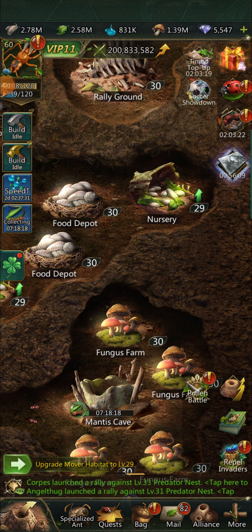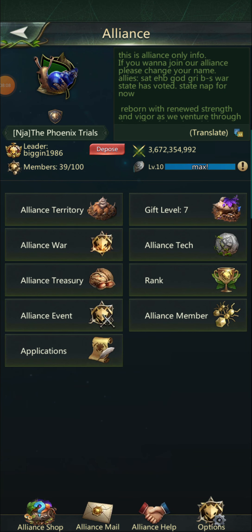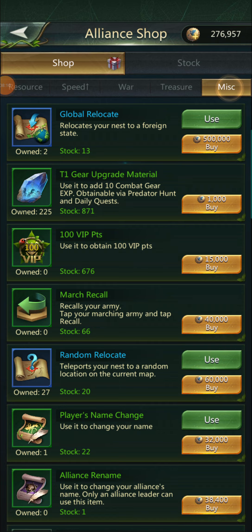Unless you're obviously a higher nest than me, a strong opponent coming to conquest is going to take your resources. So let's go back to the global relocate — alliance shop, miscellaneous, use.